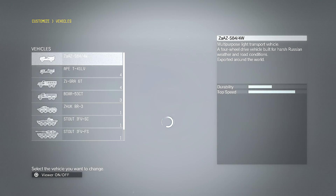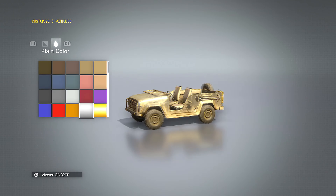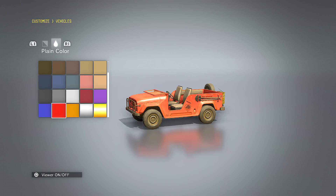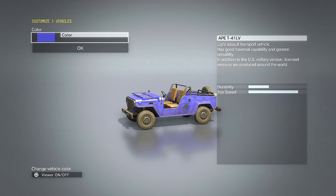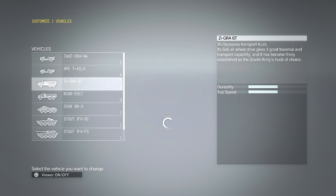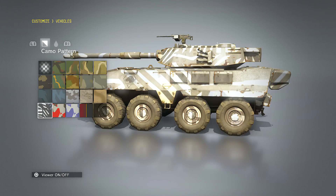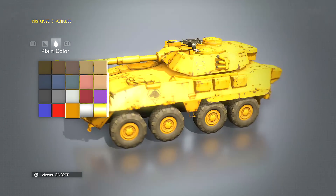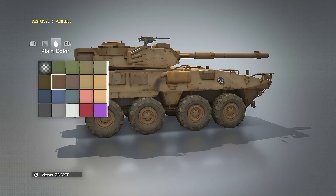For vehicles, the plain color covers basically the entire vehicle, and you can do camel patterns as well — it highlights a different color depending on which vehicle it is. For tanks, you can make them look really flashy if you want — bright colors to let people know you're on your way. You have plenty of options.